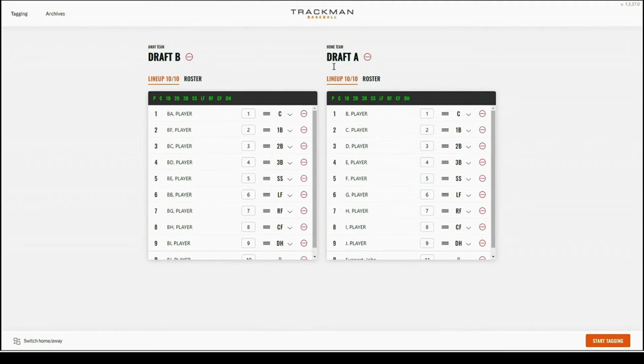Selecting switch home and away will flip the two rosters. As you can see, Draft B was home and is now away, and Draft A was away and is now home. Once you have verified that your lineup is correct and have inputted jersey numbers and positions, you can go ahead and hit start tagging.